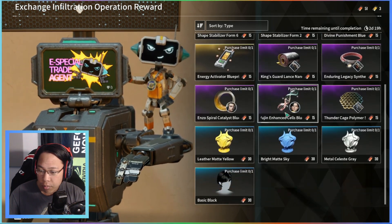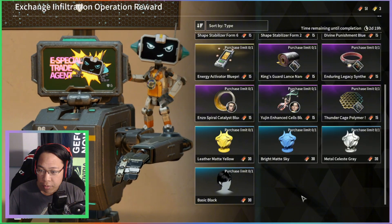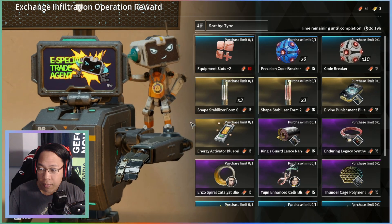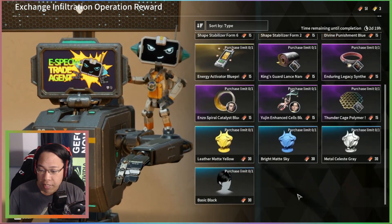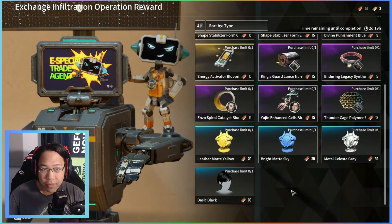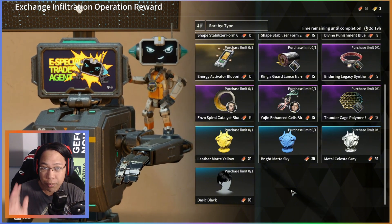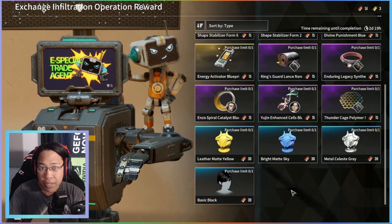What do you get for those tokens? You get equipment slots times two, an energy activator which is pretty solid, some blueprints, and colors. I would say prioritize the energy activator to start and fill in anything else for cosmetics. Hopefully that was helpful — this happens every week so I'll be doing a video for it. See you later!